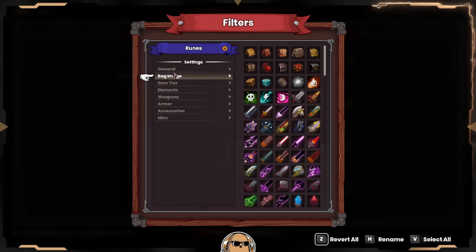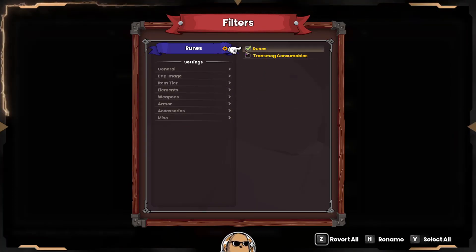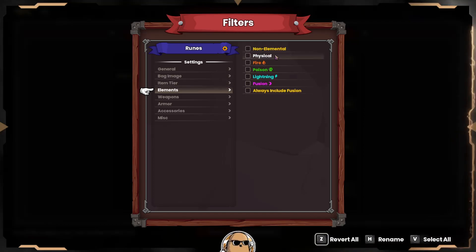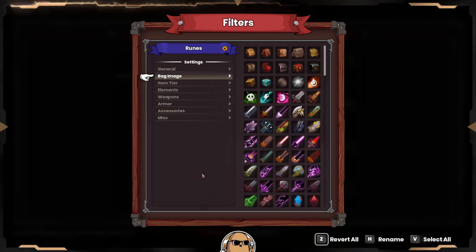For runes, this one's pretty simple. We only want the godly ones, and we only want runes - that's it. Maybe non-elemental, but I don't think that applies, so that's done.